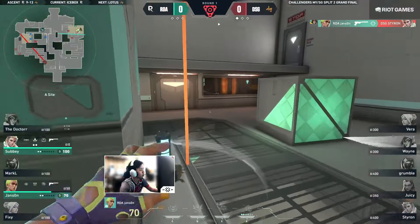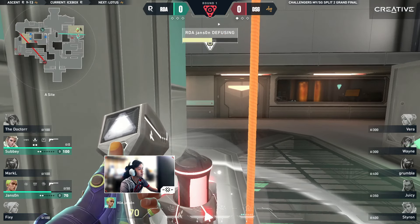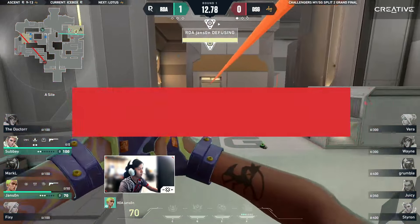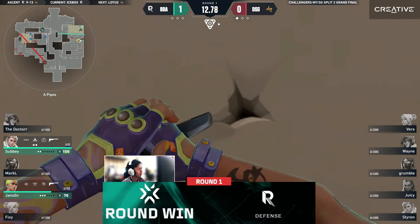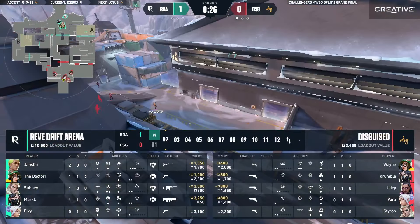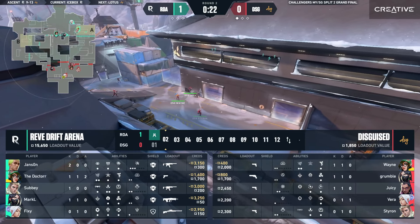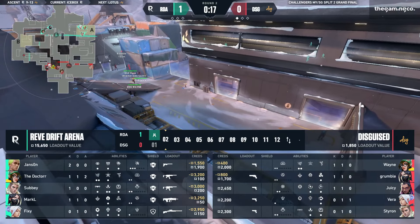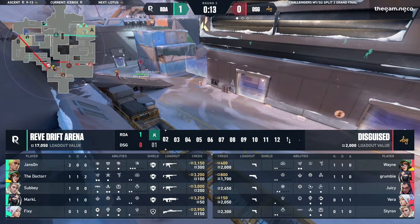Styron's been taken out pretty early on — he was a little confused about the backstab. That's going to turn this round sour for DSG. First round, the pistol goes to RDA. Just really keeping him in the dark. He was probably worried about being crunched from two different areas, trying to protect his back, not sure where the swings are coming from. You've got to give it to RDA — they seem to have fixed that miscommunication from the previous map, at least in this pistol.